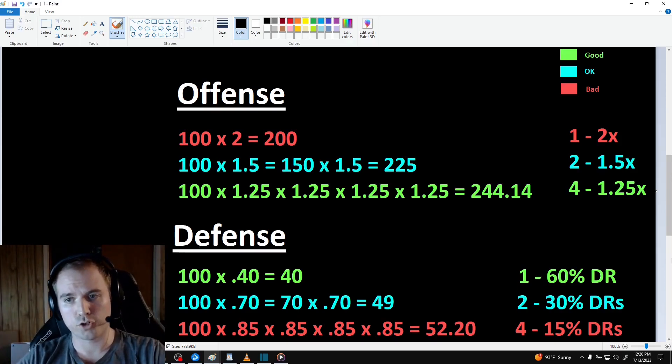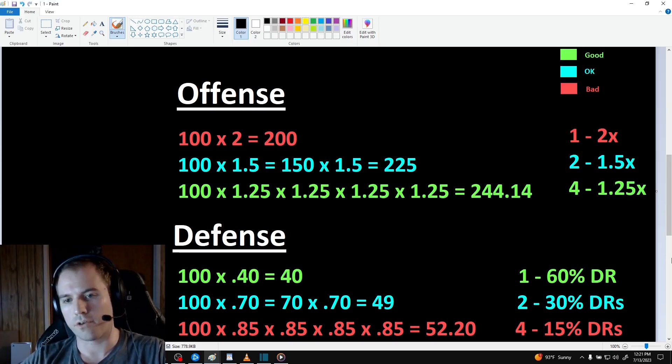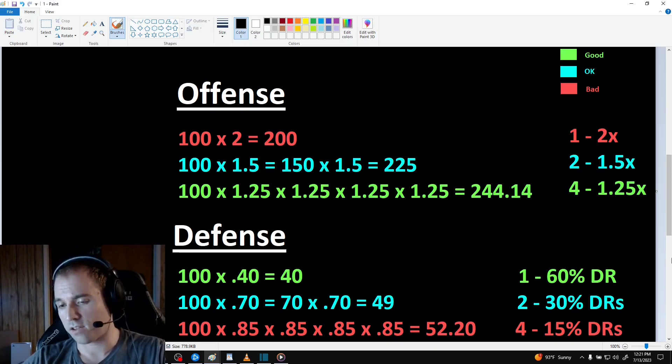The game calculates the contribution of each bucket to the final damage value through a series of sequential calculations. I like to think of this like compounding interest in a bank account, such that each calculation adds interest to the principal, and then you draw interest on your interest. The more calculations that take place, the greater the growth. Divisors work in the exact opposite way — as more calculations are performed, the diminishing returns increase.